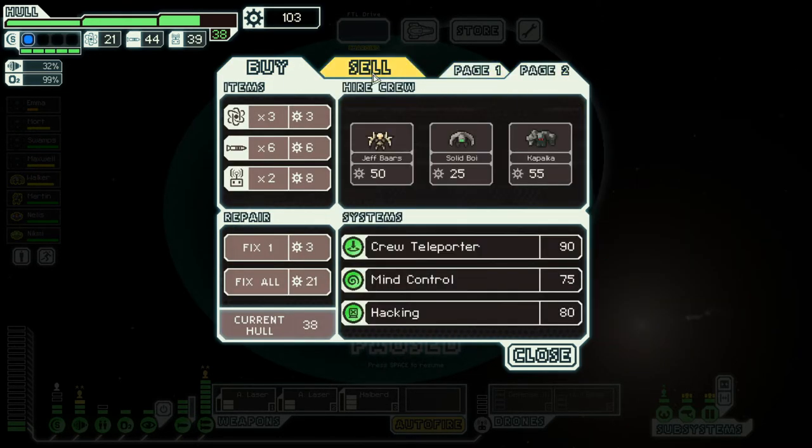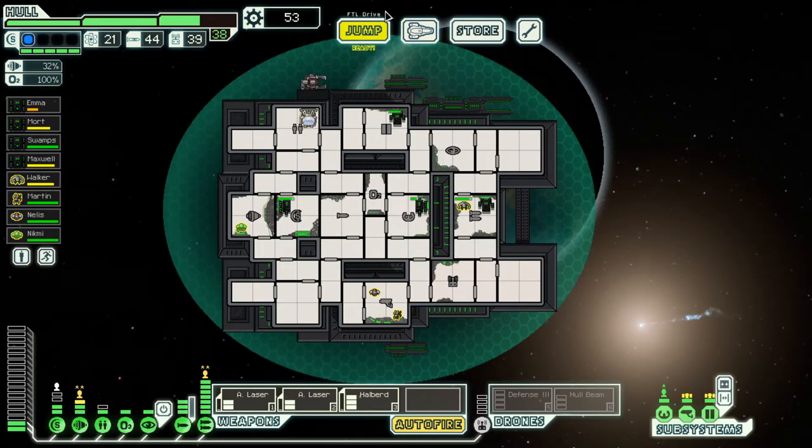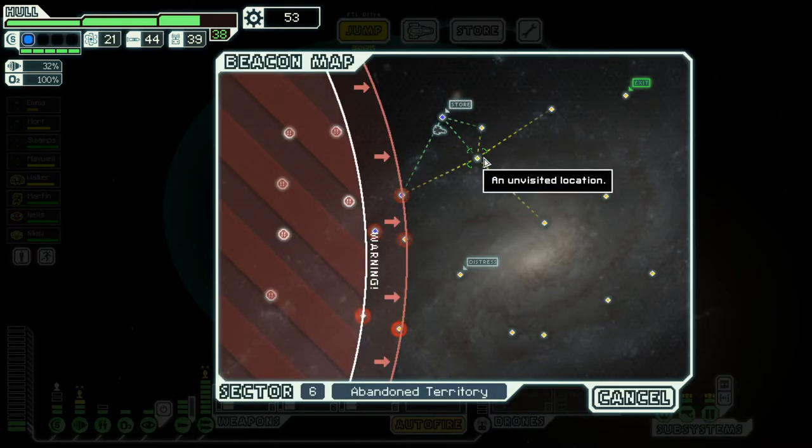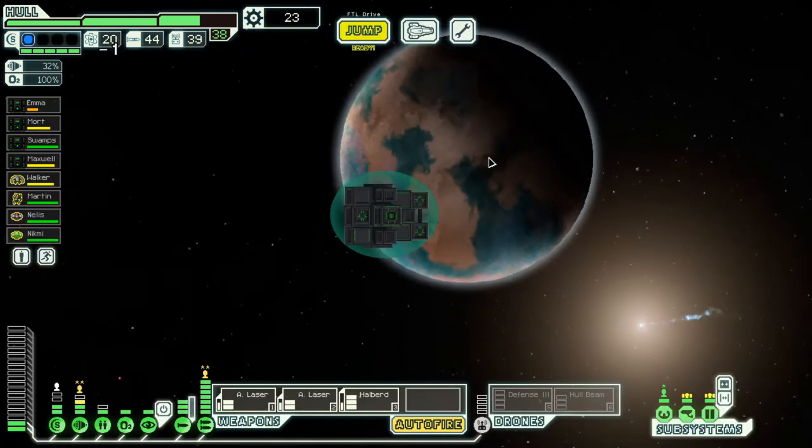We're gonna buy a hull beam. Can't believe how bad the energy drone was. We're actually gonna buy the scrap recovery arm too — the thought being I want to see if it has any special events. One point into engines — we can't do any into power. Probably should have bought a backup battery.